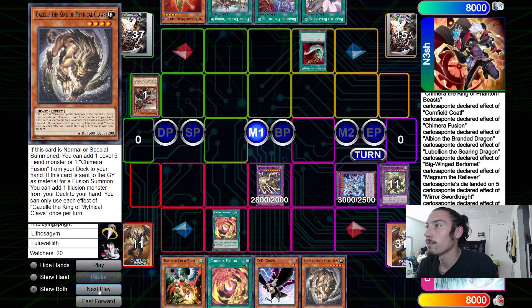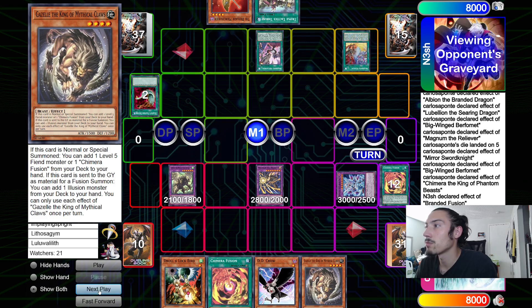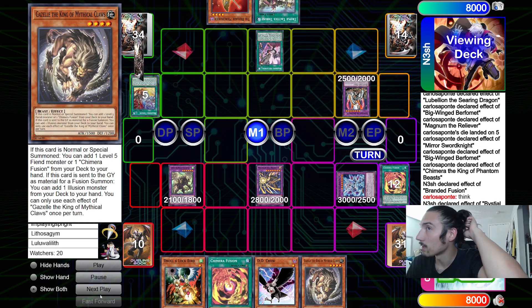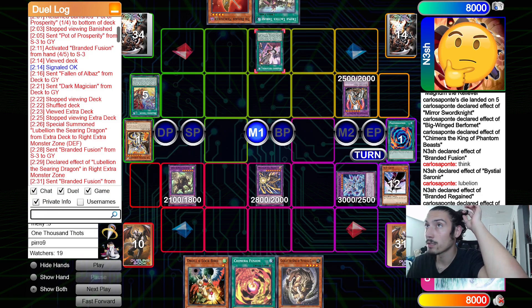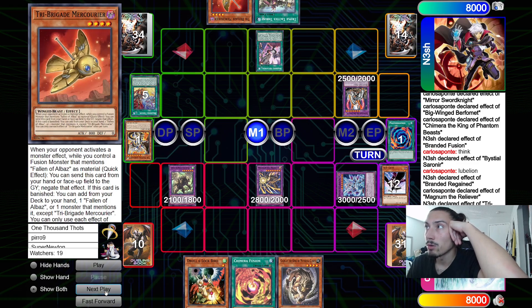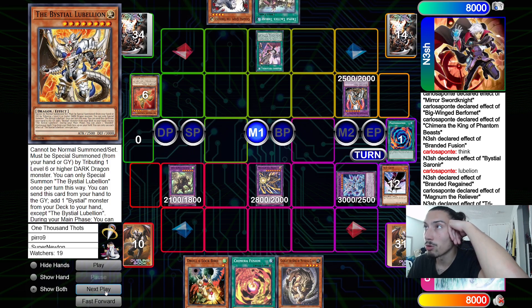Nesh draws Duster. Draw phase he goes Mirror Sword for Berfement, then effect - could have done this last turn, but whatever. Grabs Chimera Fusion and Gazelle. Main phase one activates Harpy's Feather Duster, and Carlos chains fusing Chimera Phantom Beast and Berfement to make another Chimera the King. Effects chain - Regain, Branded Fusion, no response, so go crazy. Dumps Albaz, thinks on the other send - Sorenir. Makes Titanic Clad. Sorenir effect dumps Blue Belly-On. Carlos DD Crows it - banishes the Blue Belly-On. Declares Regain effect, chains Magnum the Reliever banishing Poly, targeting and destroying Regain.